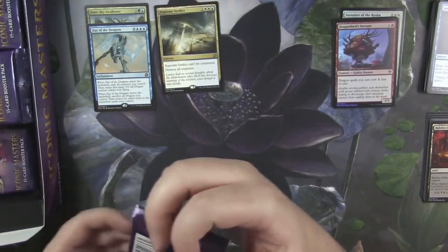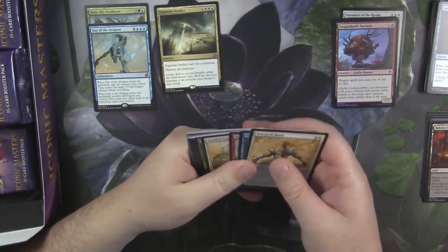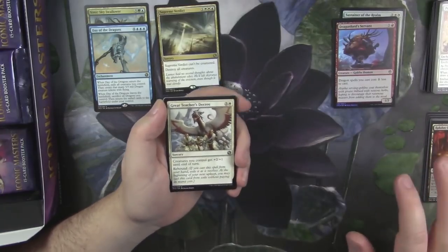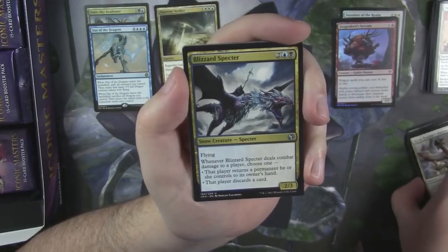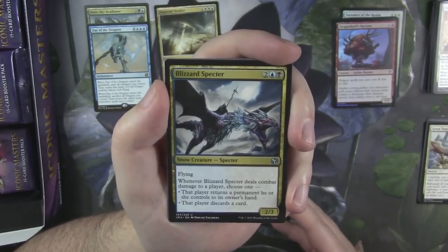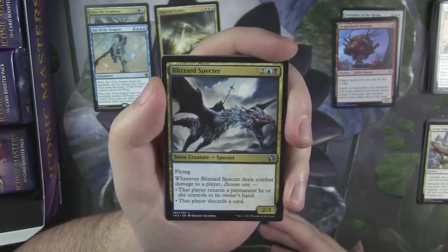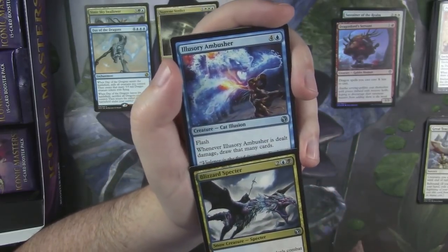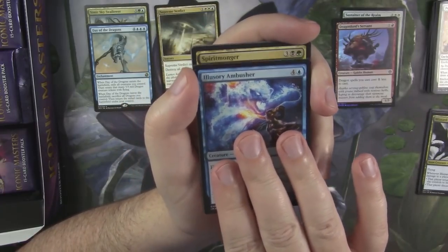I wasn't super excited about the set. It worries me when you get a Masters set and there's one card that is well over the price of every other card in the set, and all the other cards are kind of mediocre. Obviously the cards can still be good even if they don't have a high dollar value, but generally speaking, the dollar amount tells you how much a card is used or sought after. Blizzard Specter. Illusionary Ambusher. And a rare Spiritmonger.